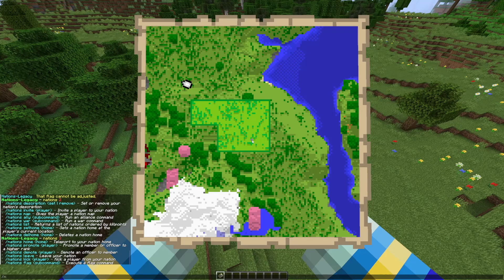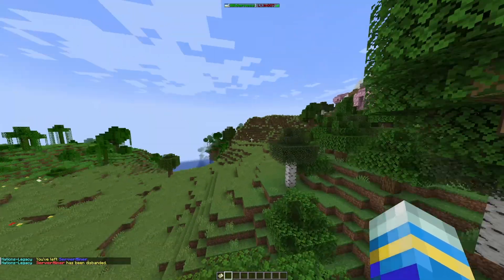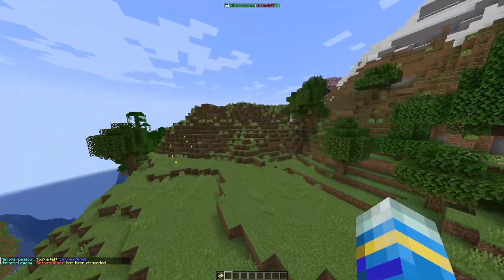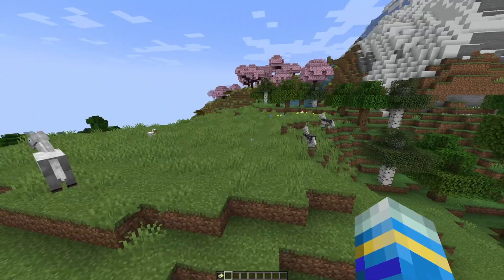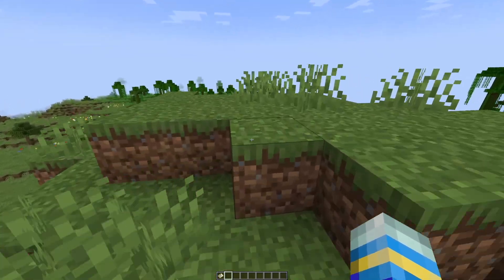There are a few other commands — if you do /n flag set there are a few options you can allow or deny. We can do /n kick to remove a member, or /n leave if we want to leave our nation. Since no one else was left it has also been disbanded when we did that. Those are the main in-game commands — as you can see it's very straightforward, works great, and is very intuitive to use.